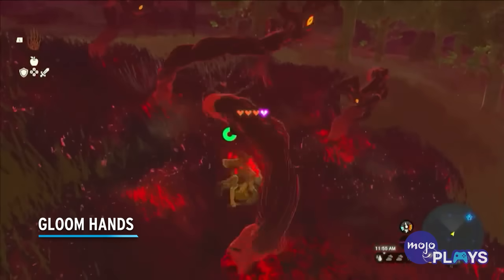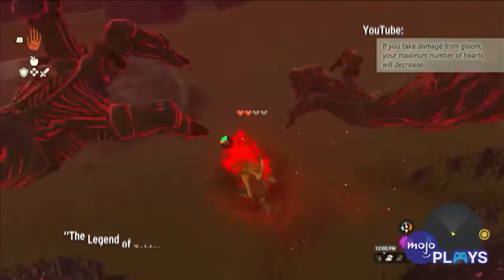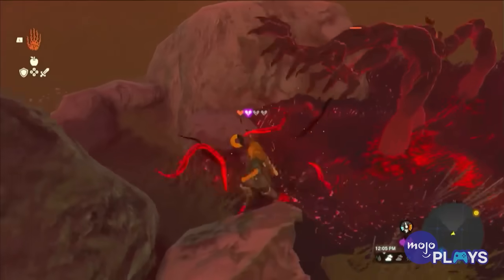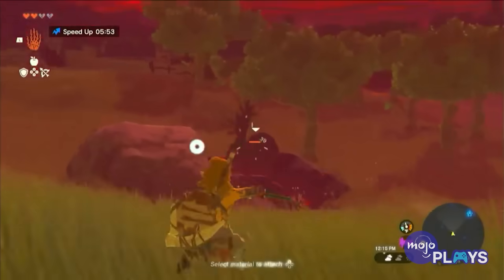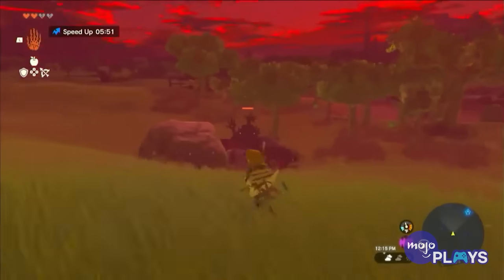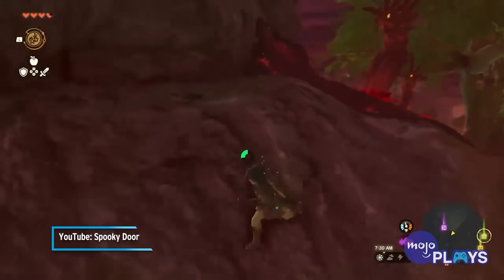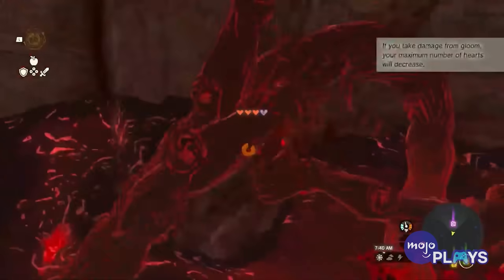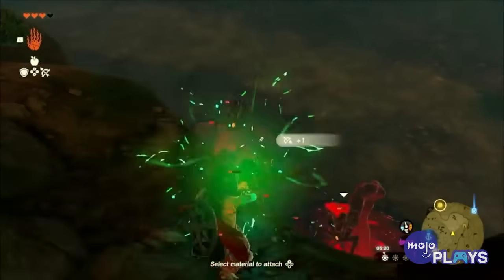Gloomhands. Just how Guardians hunted and terrorized us in Breath of the Wild, Tears of the Kingdom has the Gloomhands. These nasty baddies always appear in groups and move with surprising speed for something that looks made of slime. Whether you're on the surface or in the depths, it is always best to keep your distance. If you don't, they'll quickly swarm Link, latch on, and immediately begin dealing Gloom damage. Getting a higher vantage point and using AOE attacks, like bomb arrows, is a good strategy.